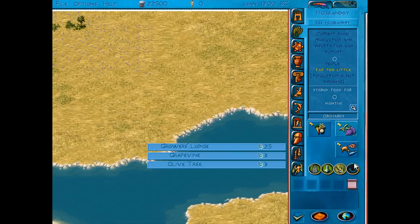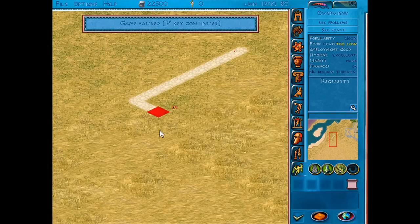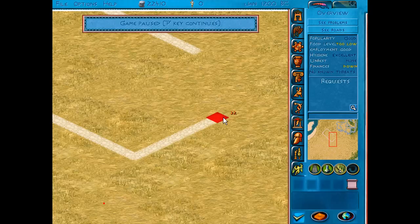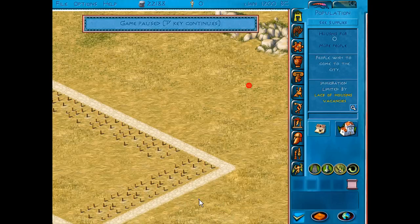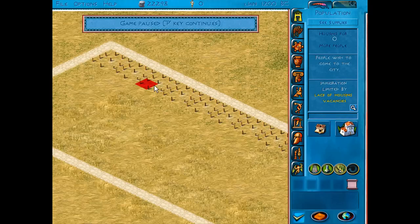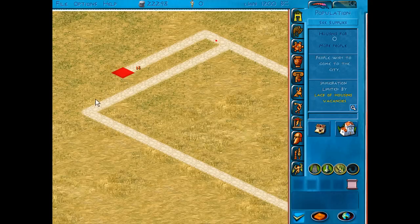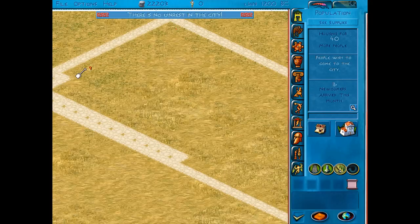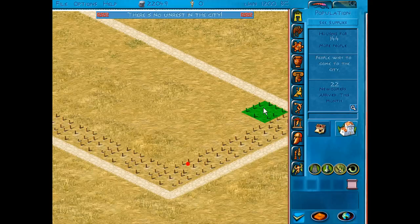So we're going to start off with the housing block. It's a fundamental aspect. I like to make my housing blocks relatively thin but quite long. This is a medium sized housing block, but I like to perfect them. I like to have an exact amount of houses, not a space missing, just to maximise the area that you're using.